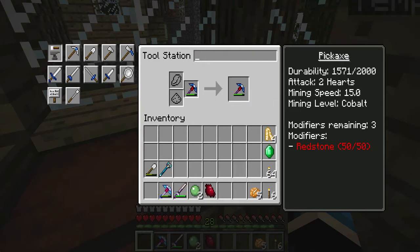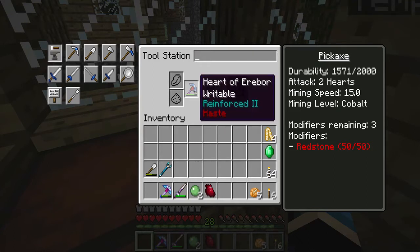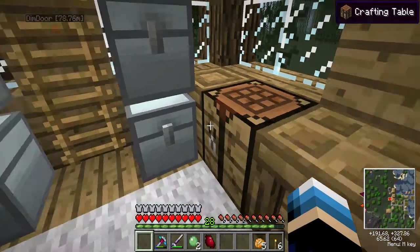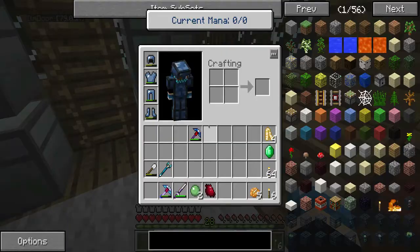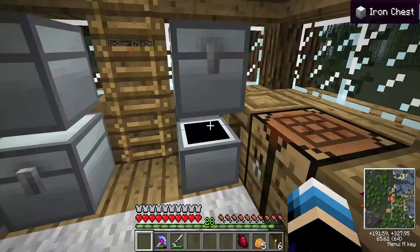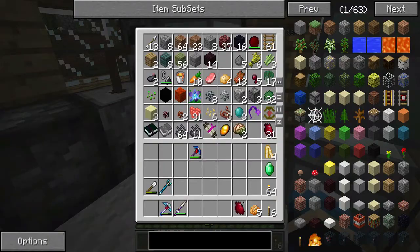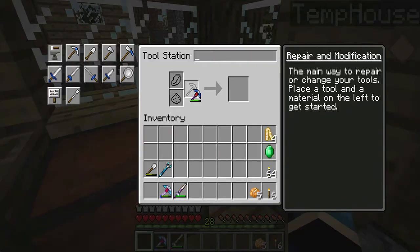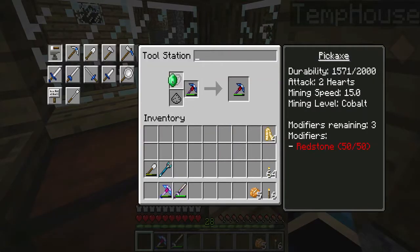I haven't put anything else on it, but I am planning on putting something else on it right now. I found an Emerald in the Dimensional Door dungeon last night, and I was talking to Lambert about what we should do with it. I add an Emerald on to give 50% durability - I'll show you. Putting the Emerald in here will give me 3,000 durability instead of 2,000. It adds 50% of the durability.